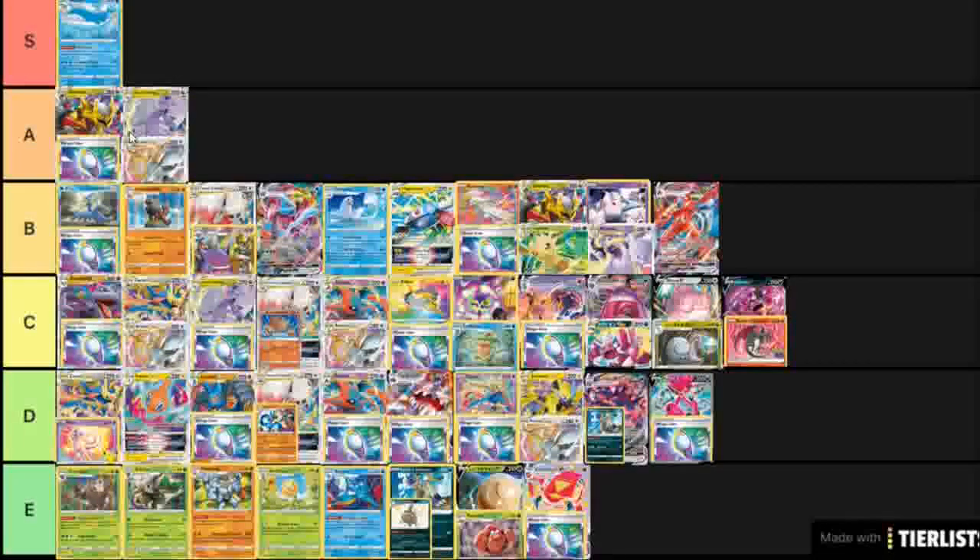Looking at A tier, Giratina with the Mirage Gate build is for sure going to be the best deck to come out of Lost Origin. It has everything you'd expect from a top tier deck: a built-in shred, 280 damage output, and you can run Tool Scrapper if worried about Big Charms on an Arceus, or run Choice Belt. It has a V-Star power that lets you take an extra prize. You're not playing any special energy, so you don't have to worry about Dralodon. You can also play attackers like Sableye and Cramorant as one-prize attackers, giving you a good matchup spread overall and allowing you to prize trade effectively into three-prizers.